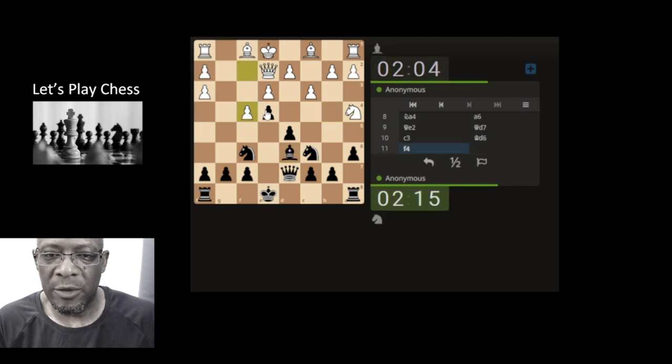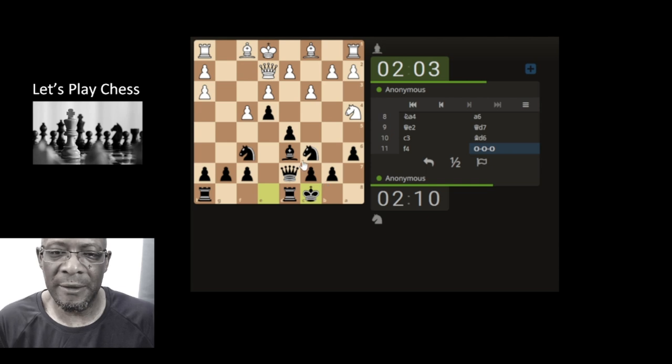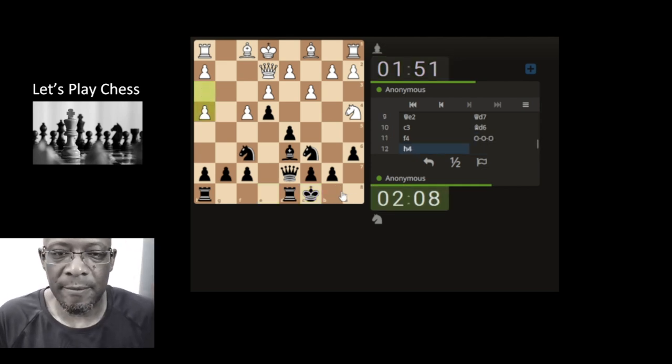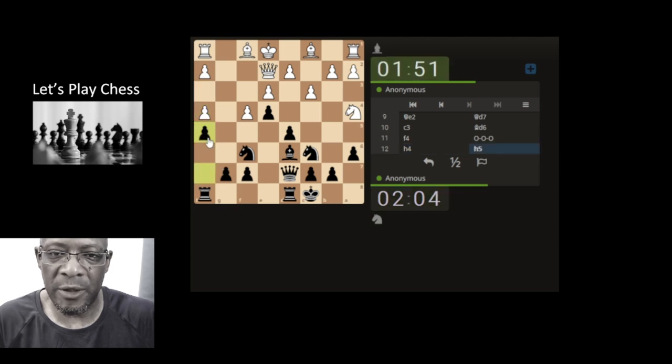We could do en passant — does that help our case though? It just opens up these pawns. Let's castle queenside. I mean, it does block the bishop but I'm not going to lose any sleep over that — king's safety is key. So it's just trying to keep all these pawns safe, but let's just bring this knight up.